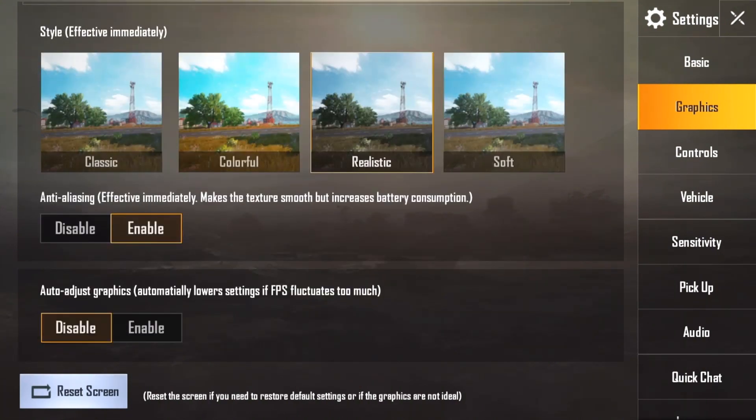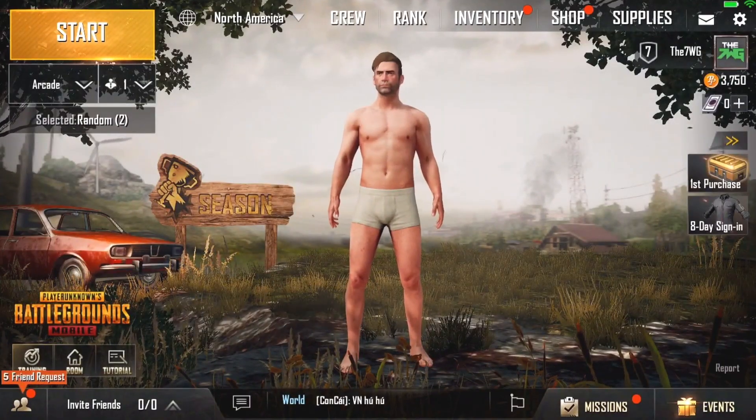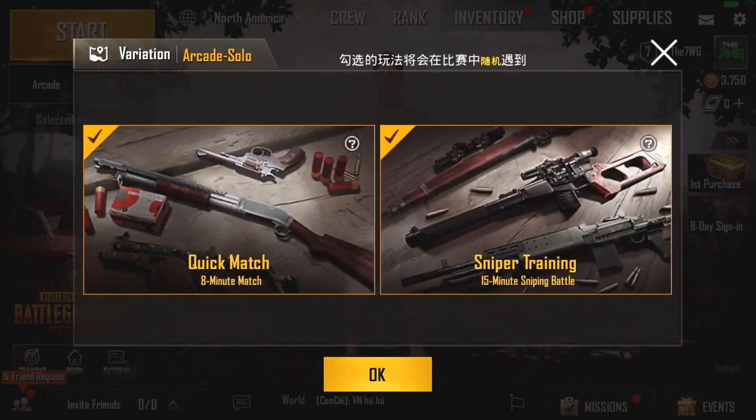Now that you've selected your graphics, back out and check out the arcade mode. There are now two modes to choose from: quick match, which is an 8-minute match, or sniper training, which is a 15-minute sniping battle.